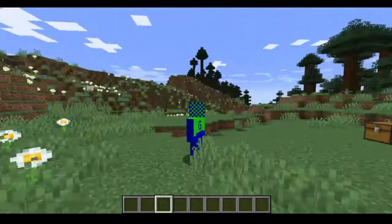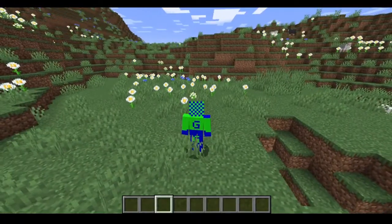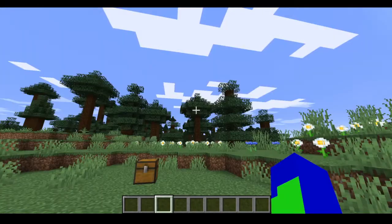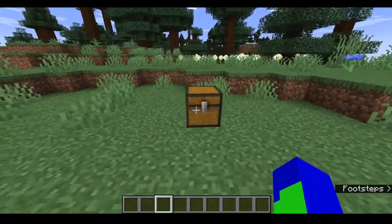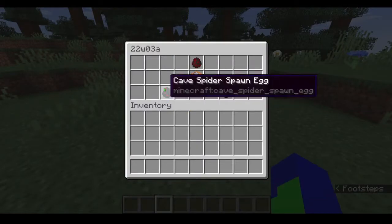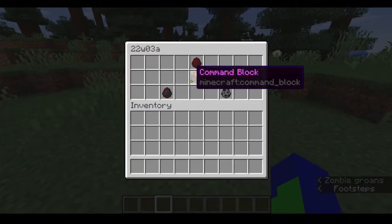In today's video, I'm going to be going over the new snapshot for Minecraft, 22w03a. Surprisingly, it is not a snapshot for 1.19 — it's a snapshot for 1.18.2, which fixes a lot of bugs and adds one new command.